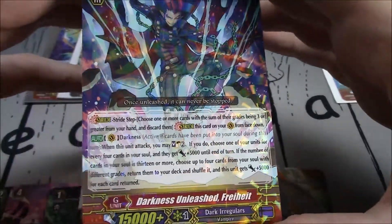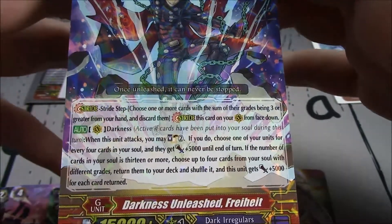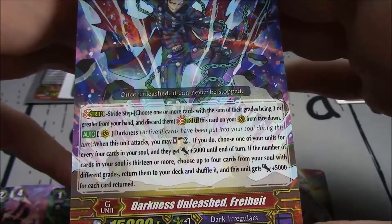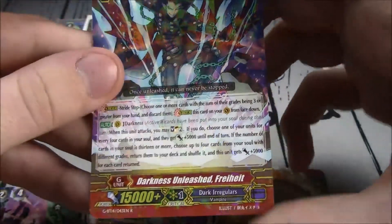Darkness Unleashed Freyheit — a Stride for Dark Irregulars. Darkness: when this unit attacks, you may soul charge 2; if you do, choose one of your units for every four cards in your soul, and they get plus 5k until end of turn. If the number of cards in your soul is 13 or more, choose four cards from your soul with different grades, return them to your deck, shuffle it — this unit gains plus 5k for each card returned.